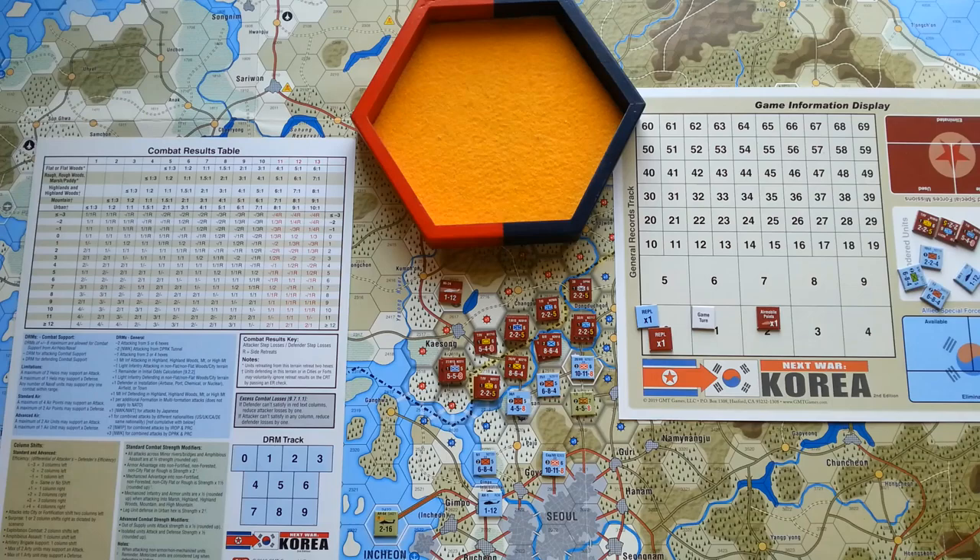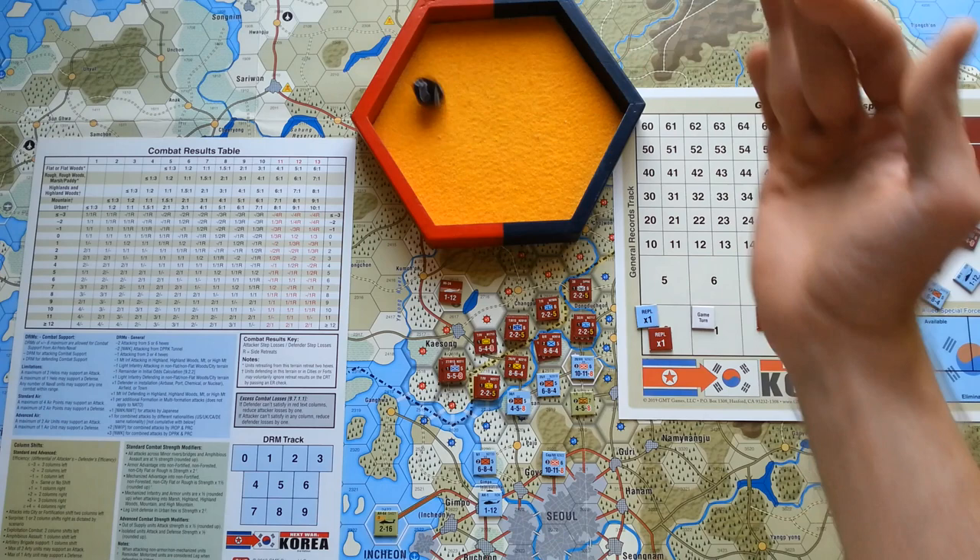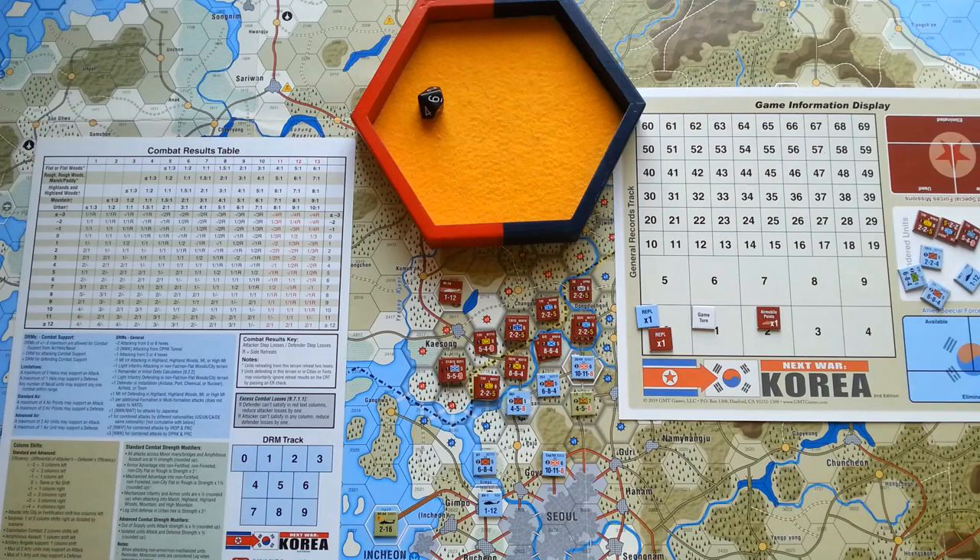Let's start with turn 2. According to the standard sequence of play we have to start with the weather phase and make a roll to see what kind of weather we will have. It is 6, which is overcast. I don't think the overcast weather is going to make any effect in this scenario, but I need to check to make sure.